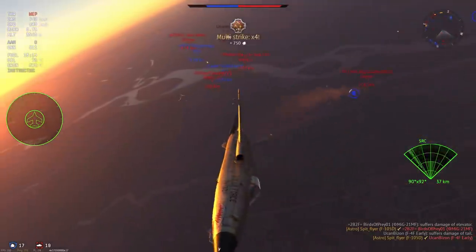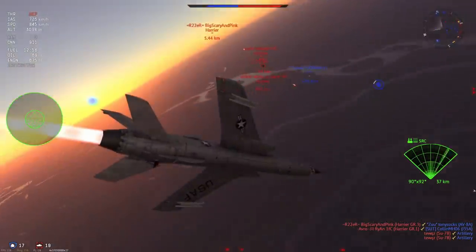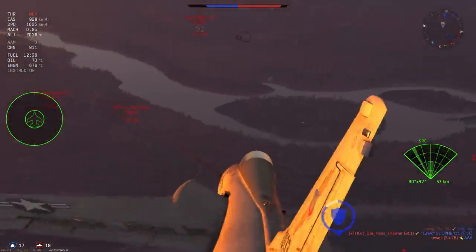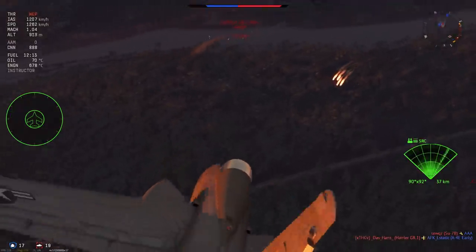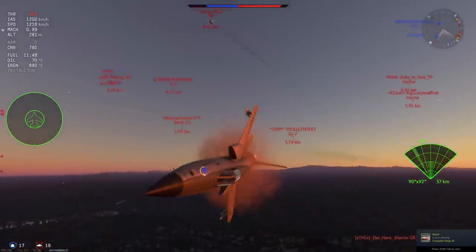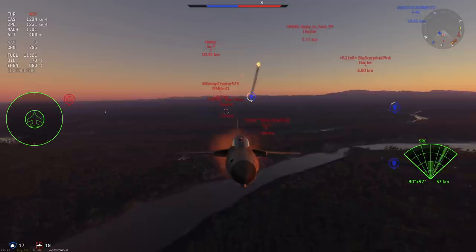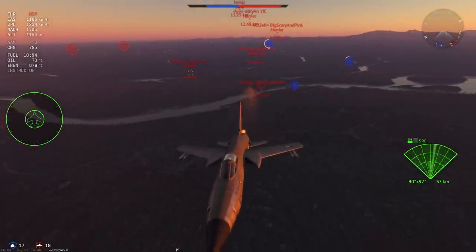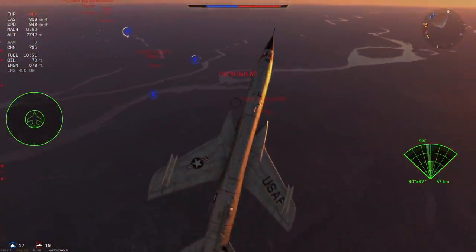You can actually deal with Harriers fairly well — not only do you have so much speed, but you can out-energy them in certain circumstances because of the sheer engine power. I consider going for the SU-7 but decide to go for the pack of Harriers and MiG-21 heading for the A4E. I end up going straight for the Harrier — there's a little bit of compression at 1200 kilometers per hour, but I get away from it easily. Have a look at this SU-7 — these things are the fastest at 9.0/9.3 and they just can't catch me.